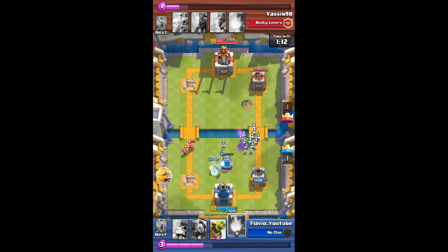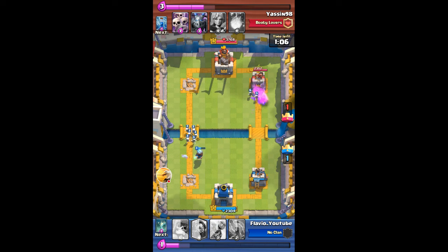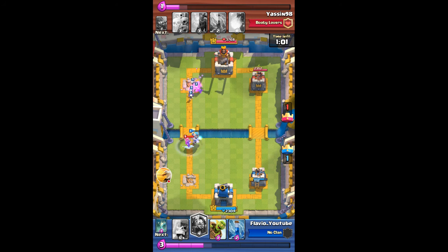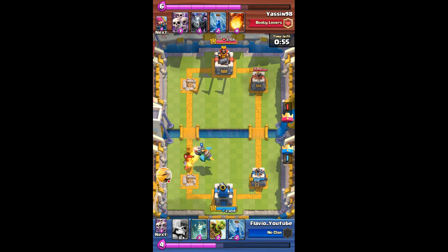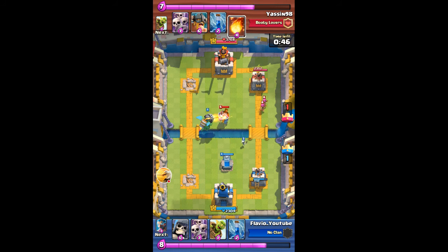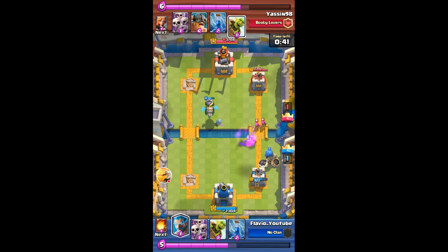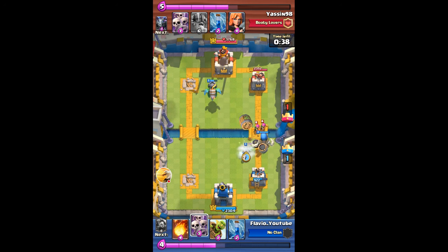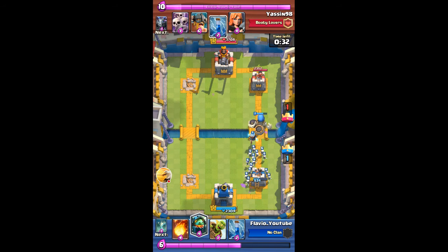The archers get taken out by the ice wizard. I fireball the goblin barrel and wait to build up some more elixir. He's got a valk on the left so I have to use my inferno dragon to counter it, and I place a tombstone in the center for more defense. The mega minion gets taken out by the inferno dragon. I drop a giant skeleton near the tower to take out the archers. He comes in with a goblin barrel and I use skeleton army to counter it — it gets a few hits but not a lot.